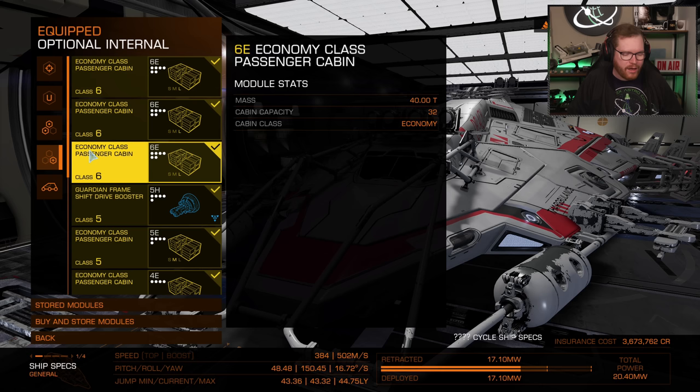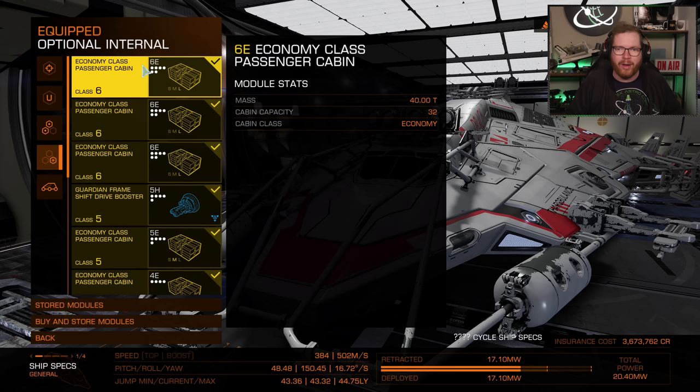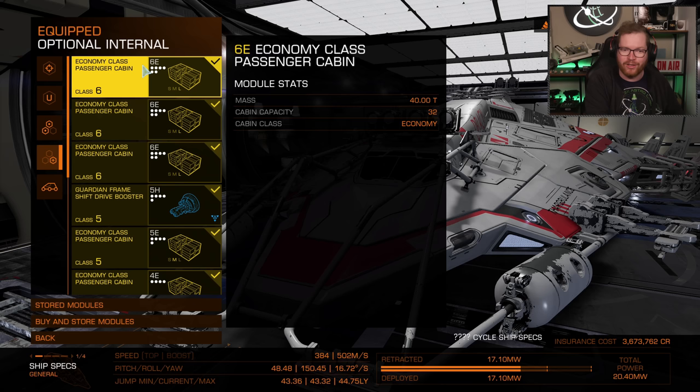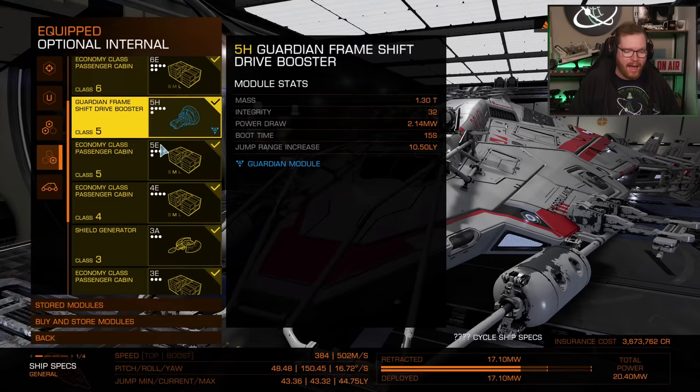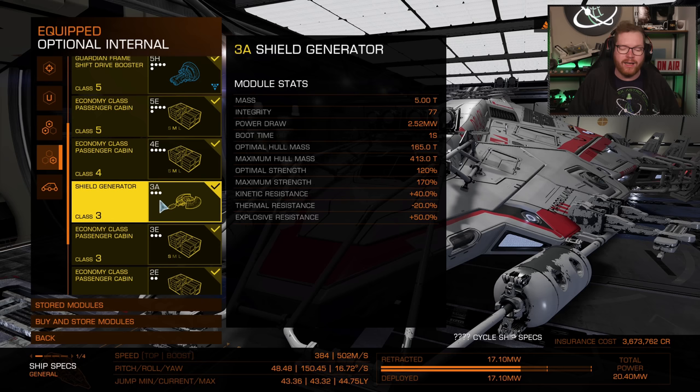For the internals, this is where it gets more fun. We only need economy cabins — all the passengers are fine with economy cabins. They would rather sit in an economy cabin in a rescue vessel than be in a station attacked by Thargoids. Economy cabins all around. I also fitted a Guardian frame shift drive booster for extra range, and the smallest shield available, a 3A shield generator. If you have a prismatic lying around, put that in — it gives you more hit points.